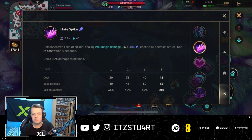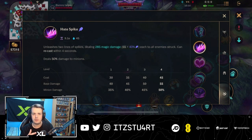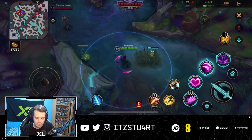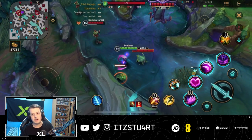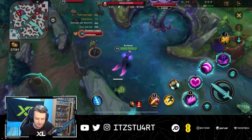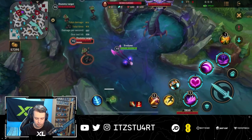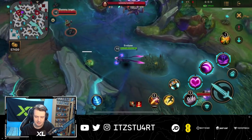For the first ability, Hate Spike: unleashes two lines of spikes dealing magic damage to all enemies struck, and can be recast within the next few seconds. It deals 50% damage to minions but still 100% damage to monsters — don't get minions and monsters mixed up; monsters are jungle camps. So you can clear through the jungle very quickly. With Hate Spikes you can just reactivate it twice; it's on a very low cooldown, especially later in the game. When you move around, the first use has a small delay but the second you can use while roaming. This is great because when you're running away, you can use Hate Spikes wherever and whenever you want — to deal a little damage and stop enemies from chasing you.